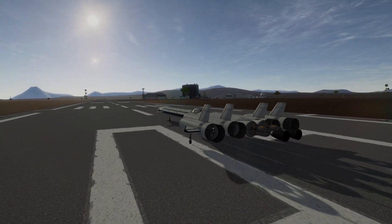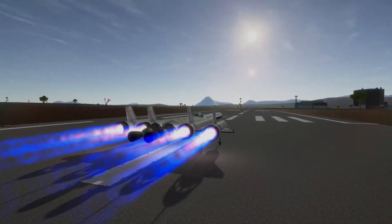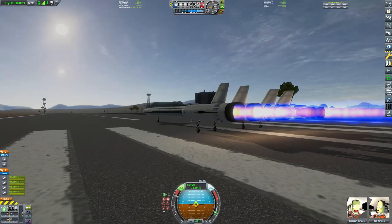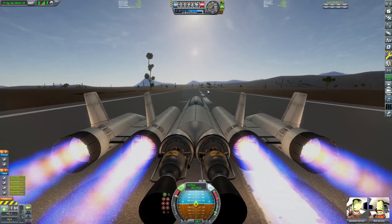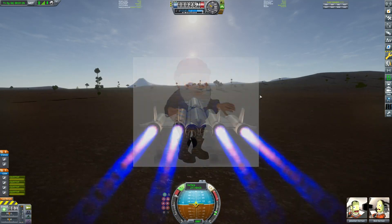Hey, what's going on guys? My name is GamesLinks and welcome back to Kerbal Space Program where today I am testing the capabilities of this SSTO. So without further ado, I haven't given this a test flight at all yet, so I'll be honest, I don't know what on earth I'm doing. I'm using small landing gear because I haven't actually unlocked the medium gear yet — I spent it on docking ports like an idiot. Let's see how this handles. Is it going to flip? We don't know.